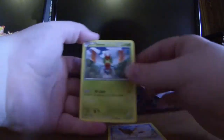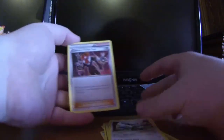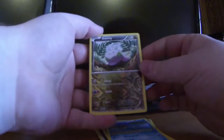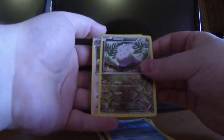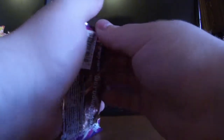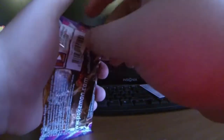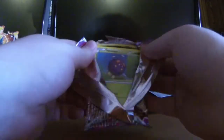In this pack we have Spiro, Yanma, Litwick, Swirlix, Helioptile, Furfrou, Lysander's Trump Card, Croconaw, a reverse hollow Goomy, and our rare is just an Exploud. Some of these packs are tough to open — I'm going to open them that way. Yep, not gonna be able to keep this one, this one's broke — that's going in the trash.